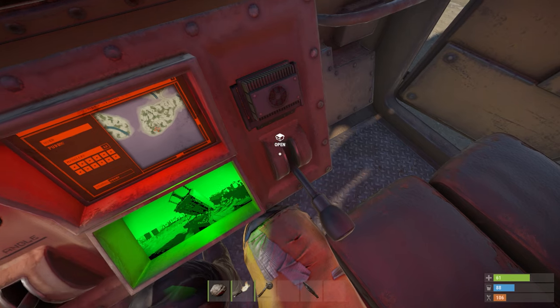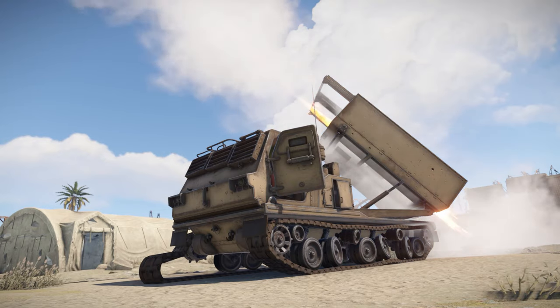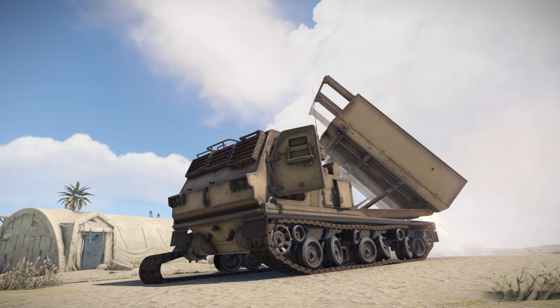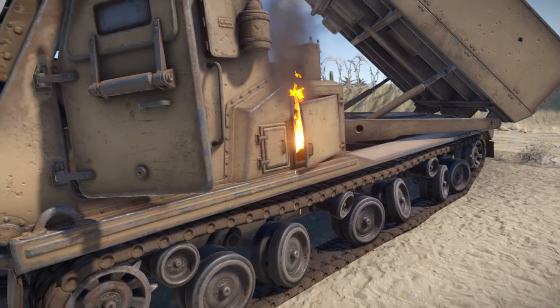After you've clicked on a target, it will take a second or two to rotate in the correct direction. Then simply press E on the lever marked Fire Rockets. This will fire your loaded rockets at your specific target. Occasionally a few rockets will fail to fire, so not all rockets will be a confirmed hit. Once you have fired, you'll have to wait a 10 minute cooldown period before you can fire again.